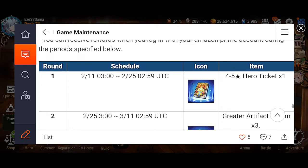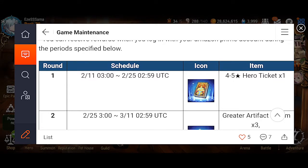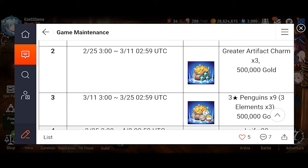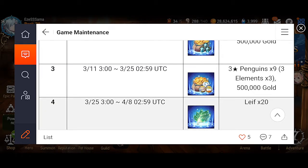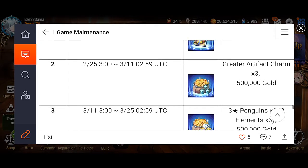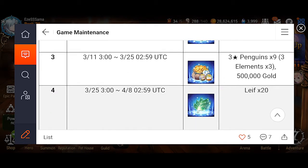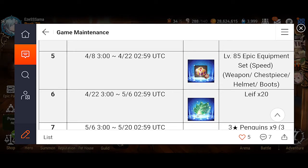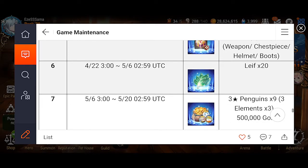Let's go over it. You get a four-to-five star ticket, which is nice, 500,000 gold — that one's filler. The gold isn't really much. Week three rotation: three-star penguins times nine and 500,000 gold — not really interesting. Then 20 Leaves, that's kind of nice. The big one I really like is the gear that comes with it. This time it's going to be a speed set. Last time it was critical chance and destruction sets, which was nice. I wonder what the second set is — I haven't looked at that yet.